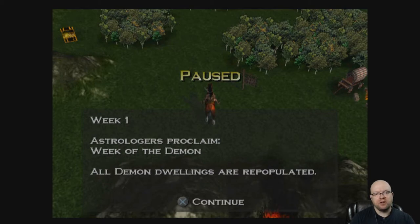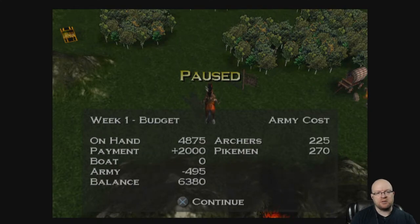The first week is over. At the end of each week, population dwellings replenish so you can recruit more people, and the game calculates your finances — you pay to maintain your army. Since our army is nearly decimated it didn't cost much. We started with 4,875 gold, get 2,000 per week from the Queen, and after army upkeep we're left with 6,300 gold, which is good.